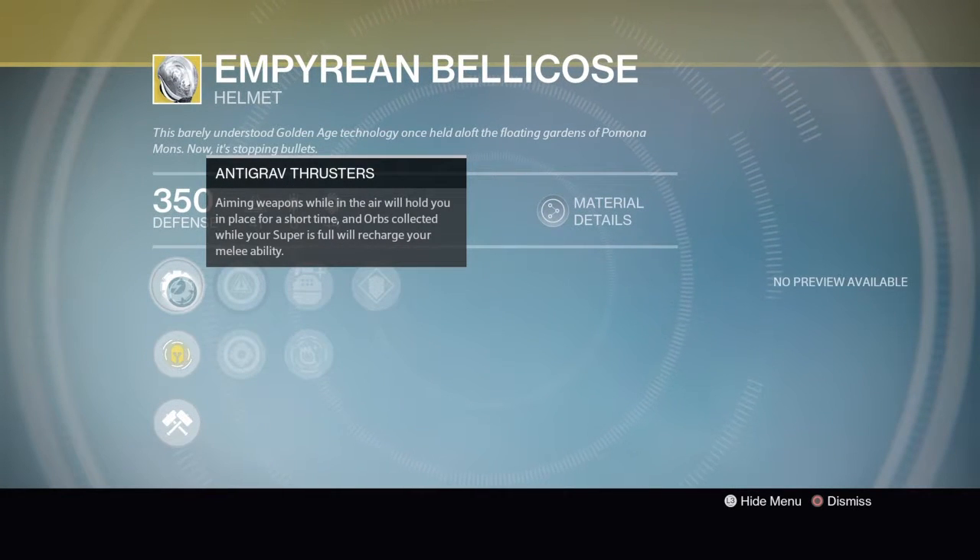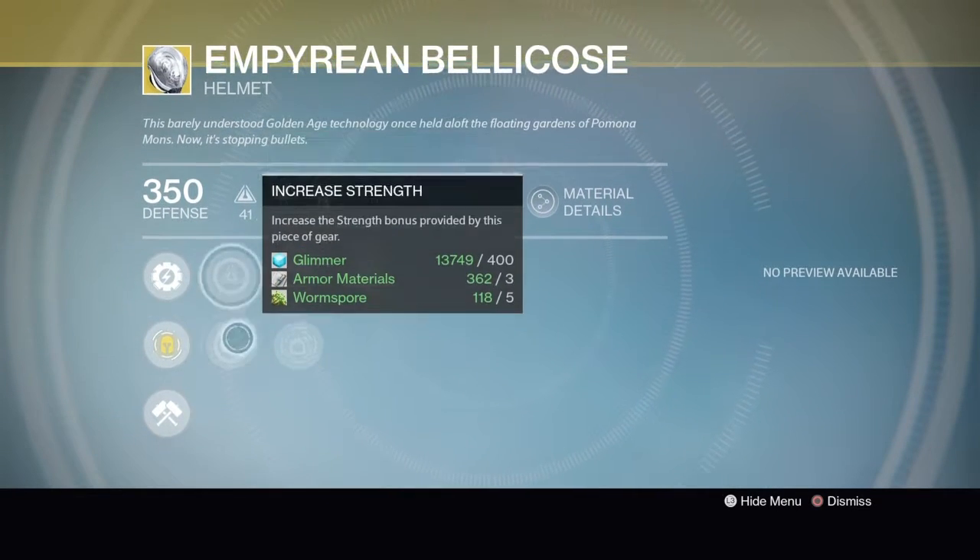So basically what this does — kind of like the Sunsinger's Angel of Light perk — when you're jumping in midair and you aim, it suspends you in midair for a brief moment. When you're aiming in midair it just pauses you right there for a few seconds.